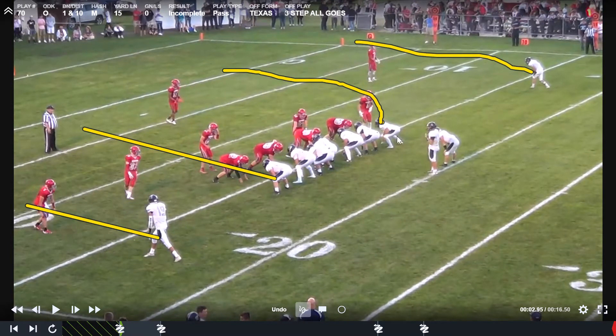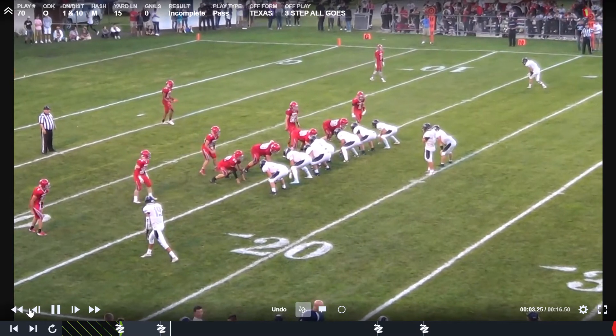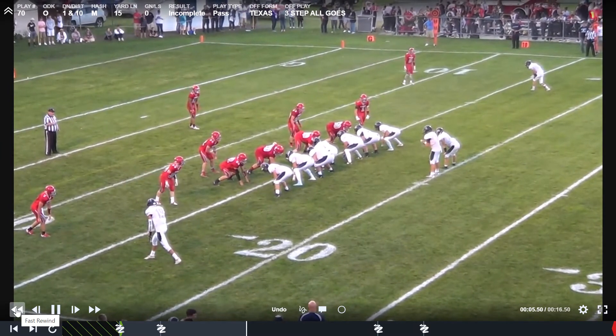We should have a guy in the numbers, hash, hash, and numbers. When we start this play, we're going to see that this tight end goes across and gets into the other tight end's territory, which kind of brings the safety into the play — which we don't really want. Let's look at that right now.